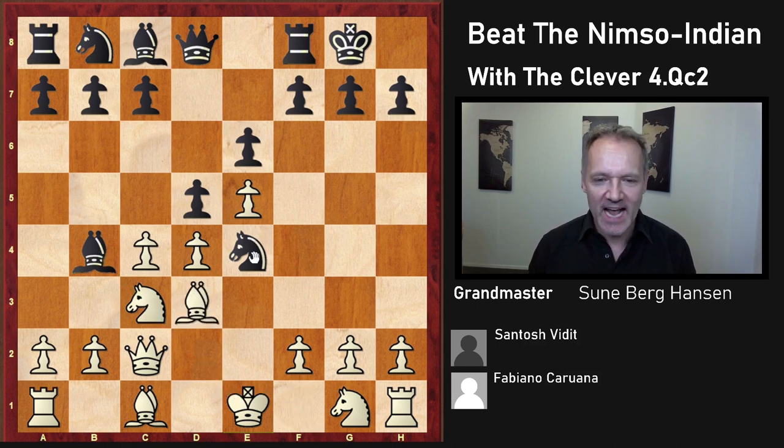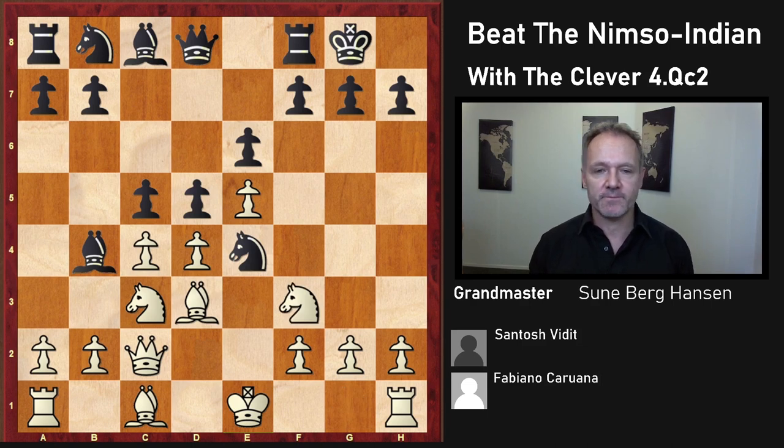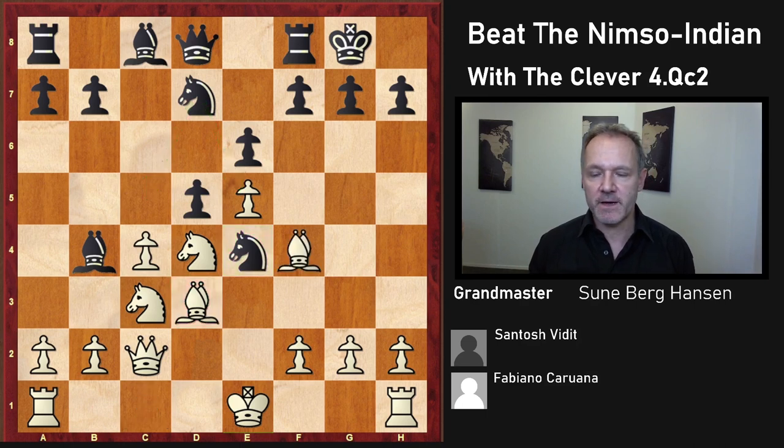Bishop d3 makes sense, just attacking the knight one more time. C5 also makes sense, just pushing in the center and trying to explode it into white's head. White keeps developing and this is all very sharp. The main line is Knight d7 — notice that this battery is a bit annoying for black because he would sort of like not to have to take back with the pawn on d5. Knight d7 is the main line, eyeing the pawn but also getting ready to play Knight c5, putting support to this knight and attacking this bishop, which is of course the good bishop for white. Bishop f4 prevents all kinds of nonsense. The main line is Queen h4 — that's what Vidit played and was duly crushed.